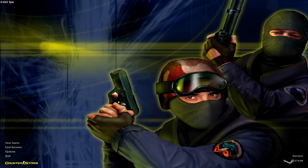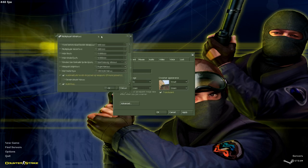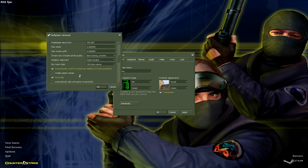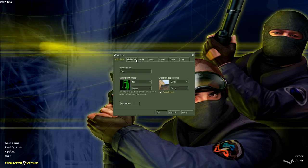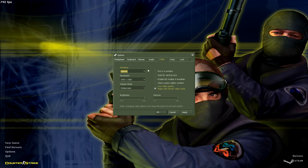Now we're in CS 1.6 Steam version. Steam has some different settings. In the mouse section, you can see the raw mouse input option — make sure you have this enabled because it will use the mouse's true input power. Now let's go to video options.